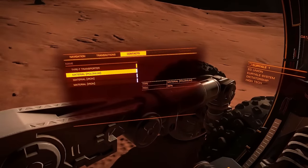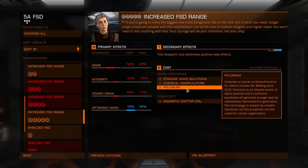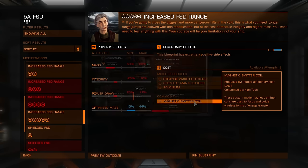Sometimes one, two, three missions will spawn like crazy. I once had two strange wake solutions at the same starport, then completed one and saw polonium. So move around — don't stick to one place.